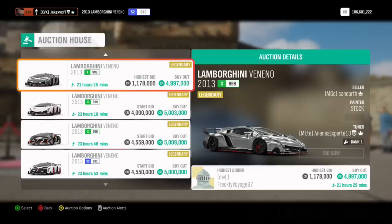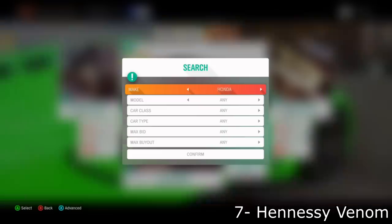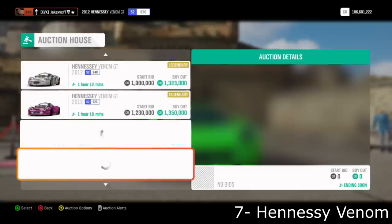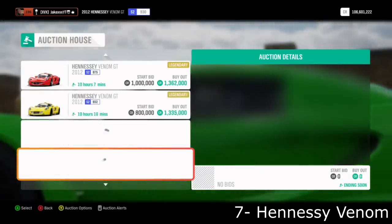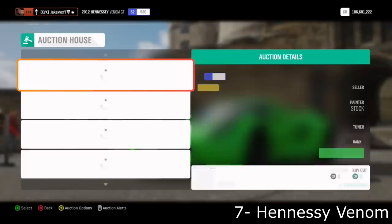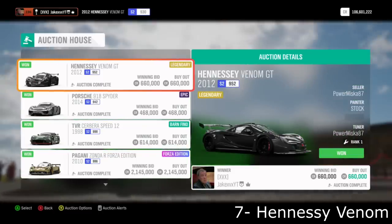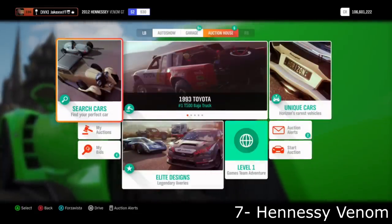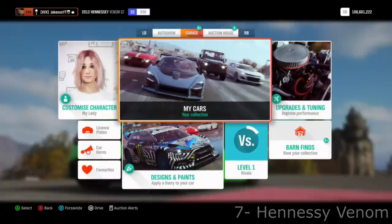Next up is the Hennessy Venom GT — always been a fan-favorite hypercar in all the Forza games, so they sell very well on the auction house. If you search for it, you'll see a very consistent price of 1.3 million — pretty much every single one is at 1.3 million. I managed to find a Hennessy Venom for 600,000 credits just 10 minutes ago. They usually go for 1.2 to 1.3 million, so that's about half a million credits profit, and they're not that rare to find.